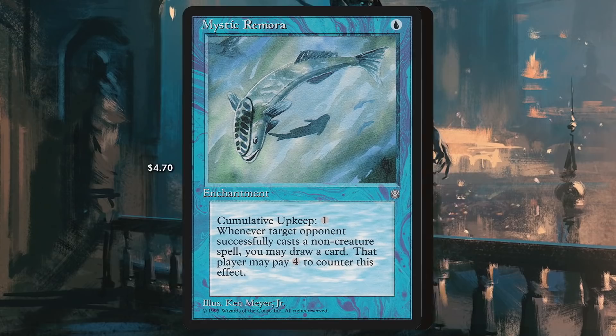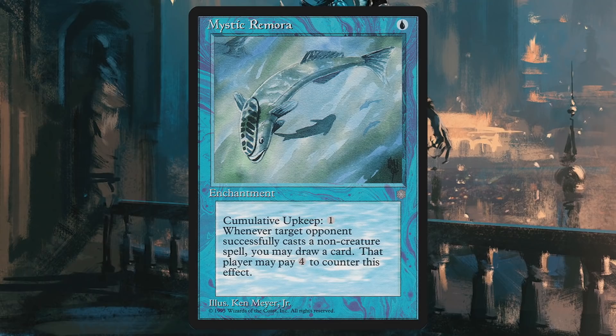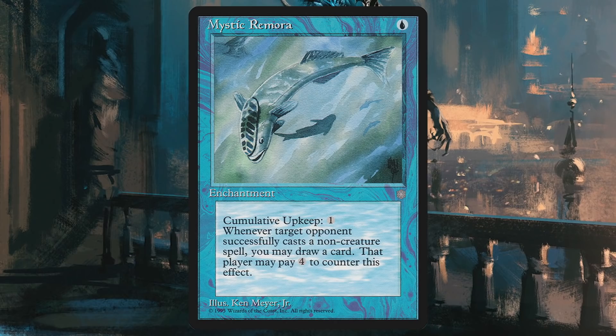For card draw, we turn to the classic blue taxing enchantments of Mystic Remora and Rhystic Study. You will go blue in the face asking that ever-important question: do you want to pay one for that? The Remora can be a good little fish — an early play can net you an additional four to five cards in the first three turns, as long as you aren't under too much pressure. Don't forget to feed your fish by paying the cumulative upkeep.